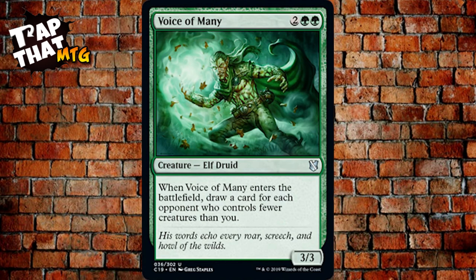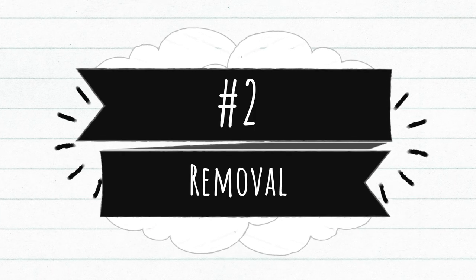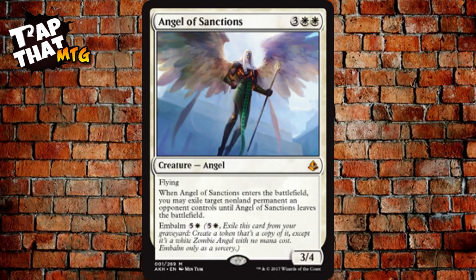You can tell by the flavor of Voice of Many that the plan is to go wide — have a lot of creatures. Even if they board wipe, it should be fairly easy to rebuild. Now for removal: Angel of Sanctions is one of my favorite cards. It costs three and two white, has flying, and when it enters the battlefield you exile target non-land permanent an opponent controls until it leaves. It also has embalm for five and a white, bringing it back as a Zombie with the same effect.